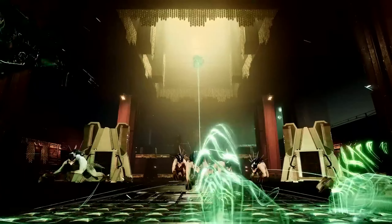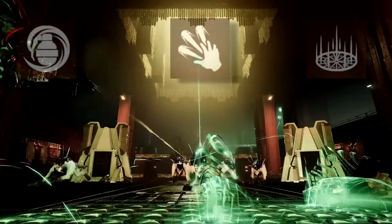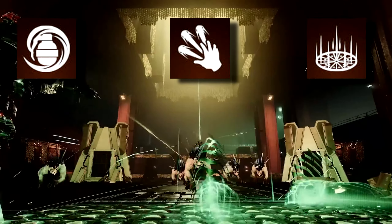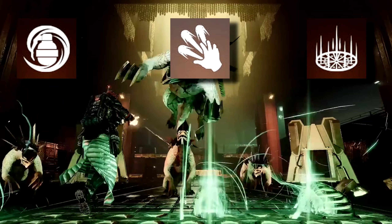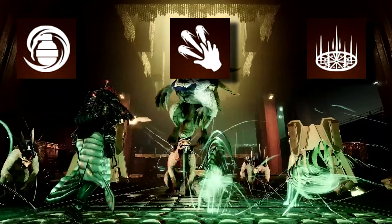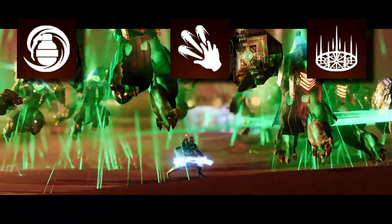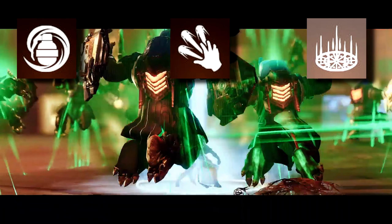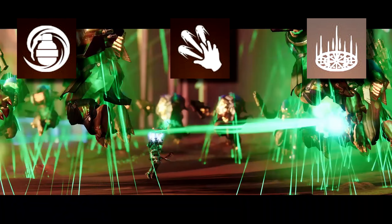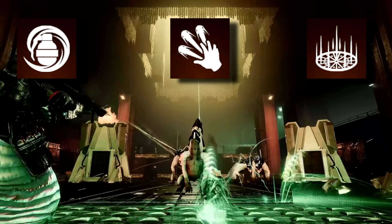Now that we know kind of how they're going to work and that they're real, I'm really curious what ability slot they'll be tied to. We know grapple hook is going to be a grenade ability, so perhaps these little bugs are the melee ability for the warlock. We also saw in the Game Awards trailer — I did a breakdown on that — there seems to be a Strand soul, like a Strand buddy. So I don't think this is going to be tied to the rift, which makes me believe it will be the melee. What do you guys think?